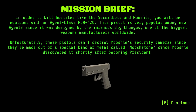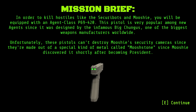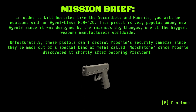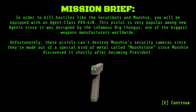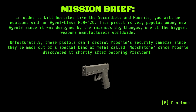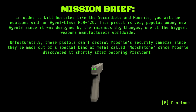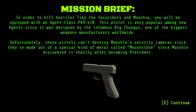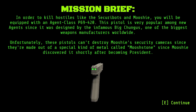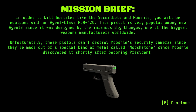In order to kill hostiles like the security bots and Mushi, you will be equipped with an agent class P69-420. This pistol is very popular among new agents since it was designed by the infamous Big Chungus, one of the biggest weapons manufacturers worldwide. Unfortunately, these pistols can't destroy Mushi's security cameras since they're made out of a special kind of metal called Mushi Stone, which Mushi discovered shortly after becoming president.